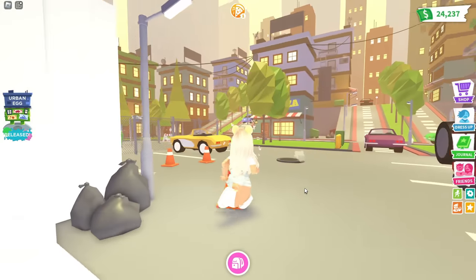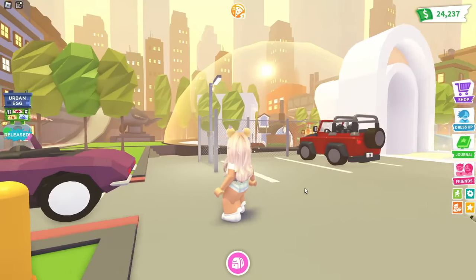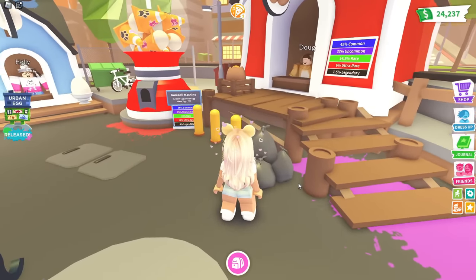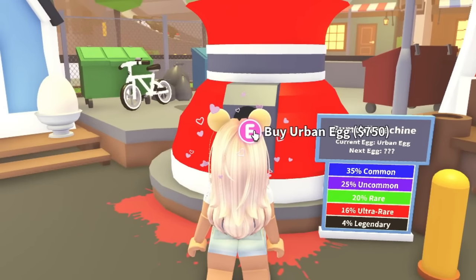I just came over to the nursery and didn't realize you could actually walk around the city — this is the first time they've let us go outside of the nursery. I love the paint on the ground, they even have garbage bags. The map looks really sick. The urban egg is 750.